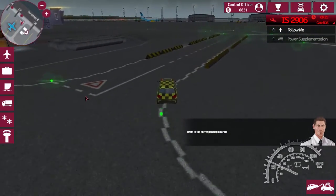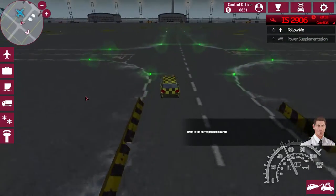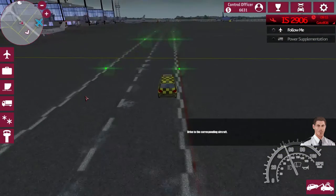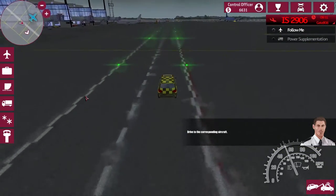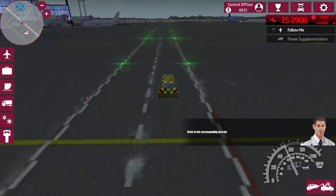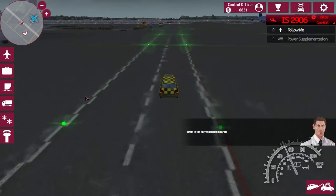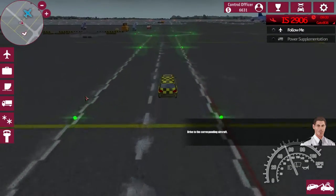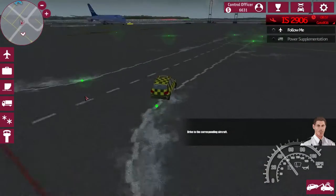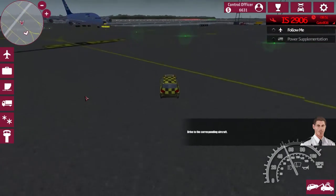We're gonna bring the aircraft in - there it is over there just waiting. We'll bring this one in and then we can do the power supplementation on it, which will hopefully give us two and a half thousand or two thousand one hundred dollars in revenue. We can use some of that money to start looking at upgrades on our current vehicles. We've got a few upgrades we can do.